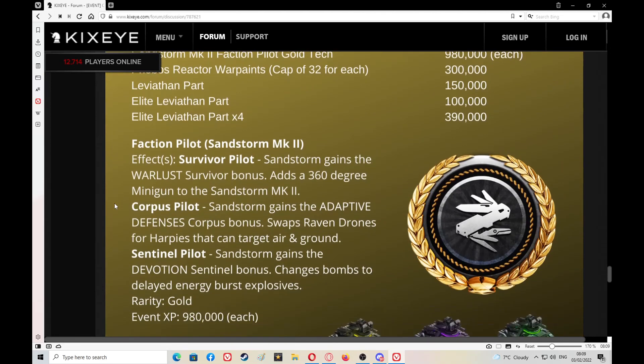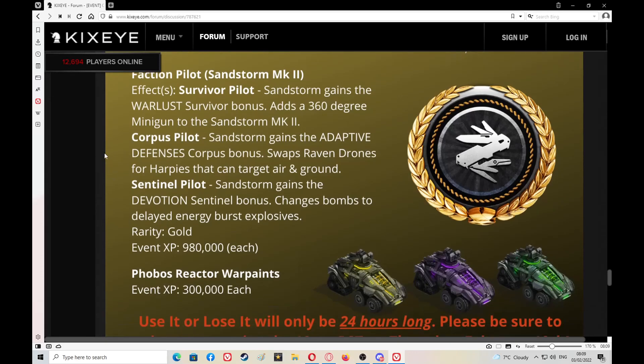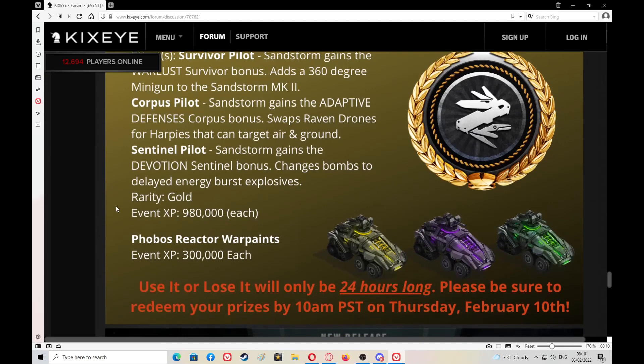Faction pilot options for the Sandstorm Mark 2: Survivors pilot, Corpus pilot, and Sentinels. Survivors bonus adds a 360-degree mini gun to the Sandstorm Mark 2 — that's interesting. Corpus bonus swaps Raven drones for Harpies that can target air — also interesting. Sentinel pilot bonus changes bombs to delayed energy burst explosives. They've really thought about these. I'm going to get every single one of them — no problems. I'll be trying them all out.